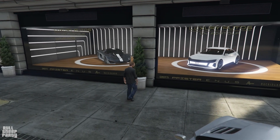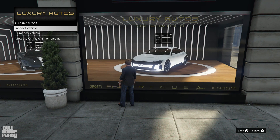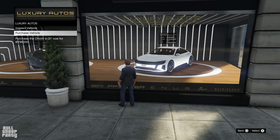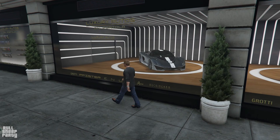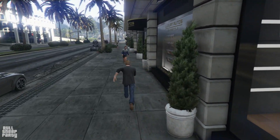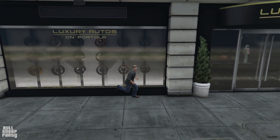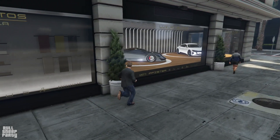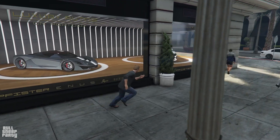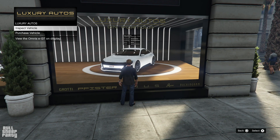Here we are at the exterior of the store. Interestingly, there is no option to inspect or purchase a vehicle from outside. This is first impressions — I haven't been here before. Let's check out the other side of the store. We have some rims that we cannot purchase, and we can't walk into the store. I was under the impression this was going to be like a regular clothing store.